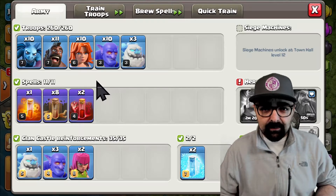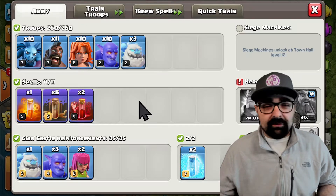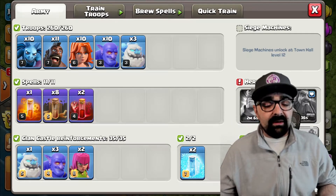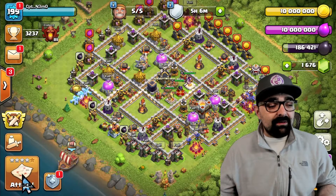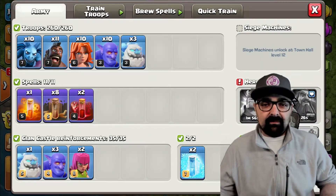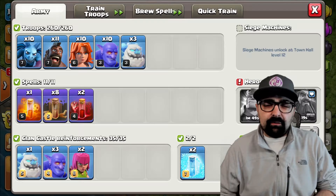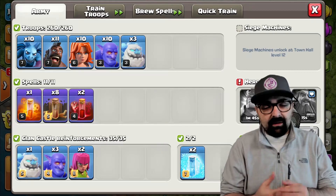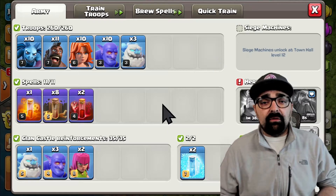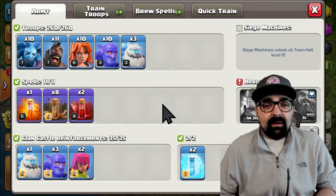My Valks and Bowlers are my pushing troops going in right behind the ice golems, along with the heroes. The Hogs come in as reinforcements from the sides, especially in places where I don't open with earthquake spells. Minions are there for cleanup. I have one poison spell in case I need to take care of pesky clan castle troops or heroes. Two skeleton spells to reach defenses I can't get with earthquake spells or the rest of my troops — they're really nice for defenses that are shooting at your troops.